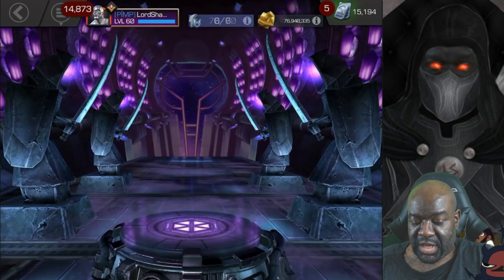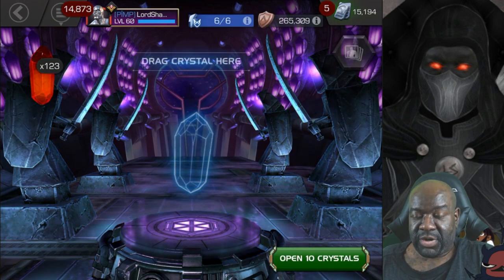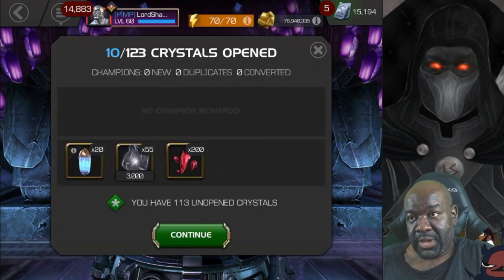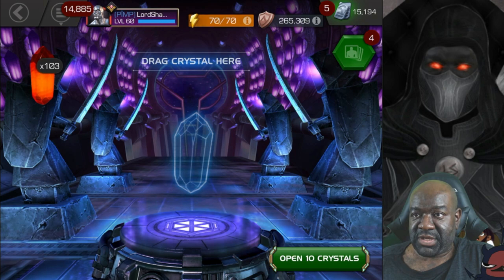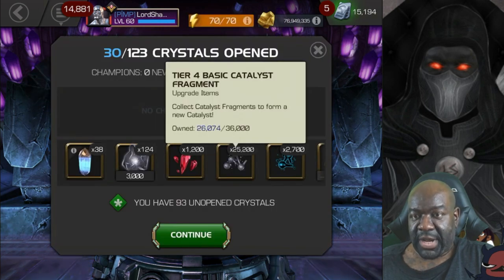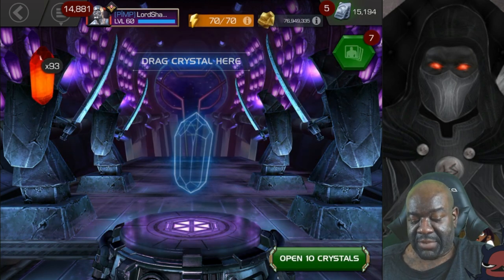We're going to also pop these Cavalier Objective crystals. You can see I've been collecting them for a little bit - we've got over a hundred of them. I meant to pop these when I had 100. Hopefully we get a lot of five-star shards out of this. We're working on the next T4 Basic, but we've got 1,200 five-star shards already and 100 six-star shards. Not bad.